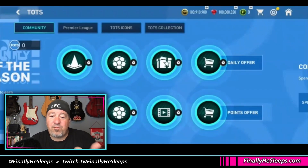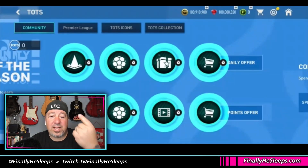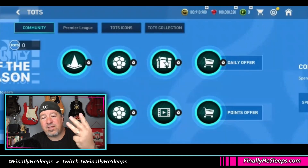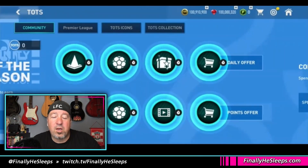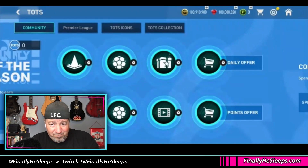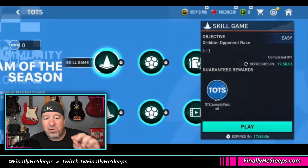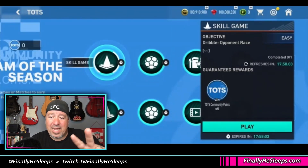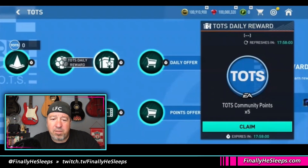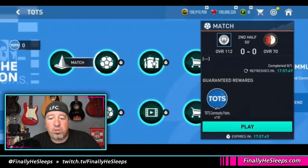From the video shots released, at launch we're going to get Community, Premier League, and TOTS Icons, and then another tab — TOTS Collection. Whether or not that will actually be open at the time, we don't know. Every day you're going to log in. Community is the main tab, and there are just six things you can do, including skill games, matches, and a daily claim. There are also ads that refresh every 12 hours, so it's two ads per day — similar to what we had with Prime Heroes and UCL.